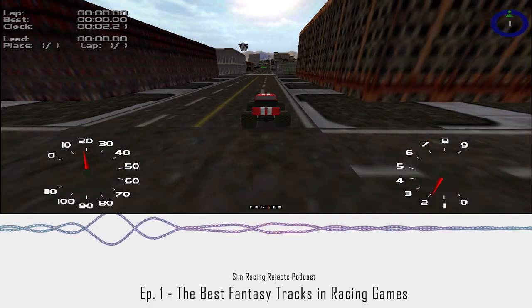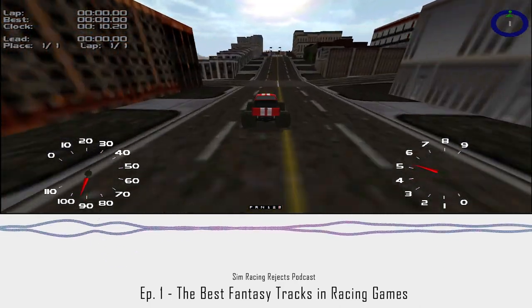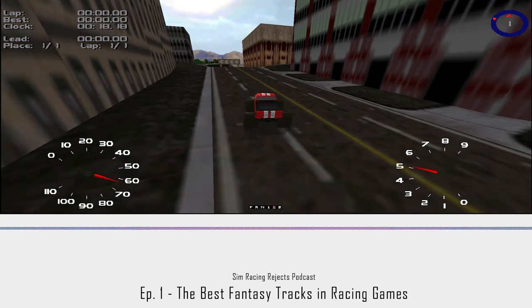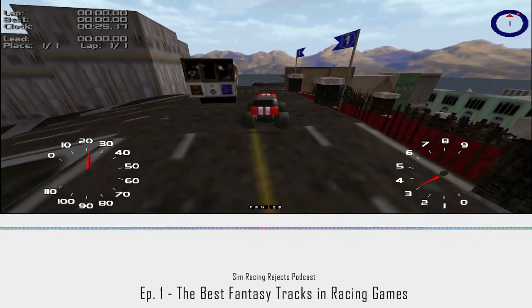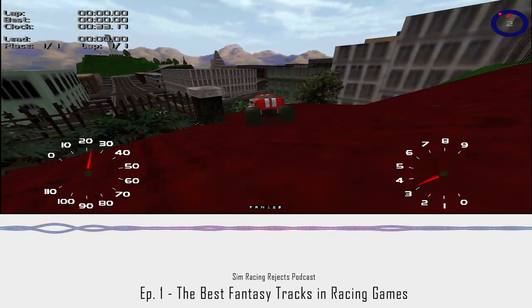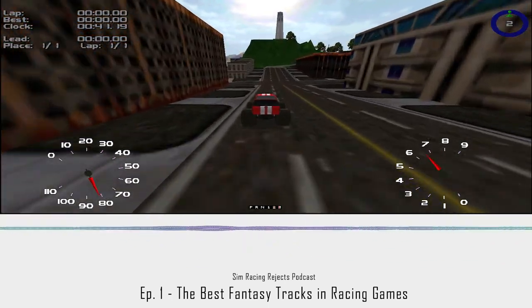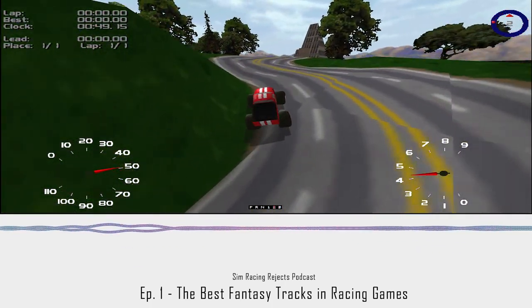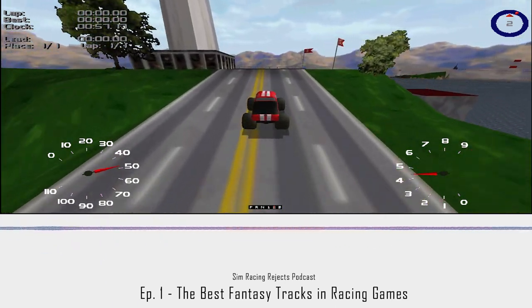The track that really defines the pinnacle of creativity by the community is a track called Golden Gate Rally 2 — a scale replica of the San Francisco downtown area that also takes you across the Golden Gate Bridge into Sausalito and back again. The size of this map was extraordinary for the time. Grand Theft Auto 3 did not exist; San Andreas was still a few years off. The idea of this massive 3D world to explore was not a thing, and someone just went out and made a massive map for MTM2.